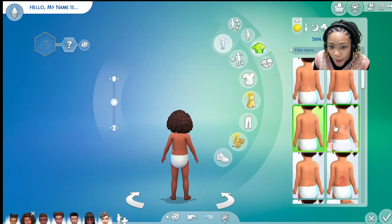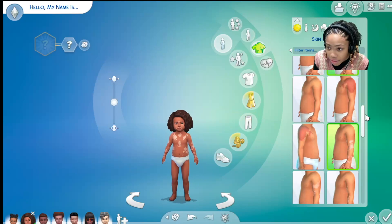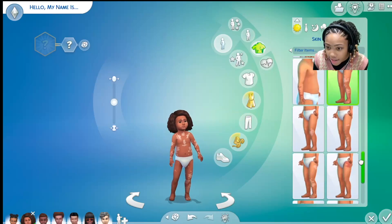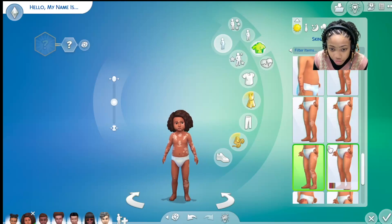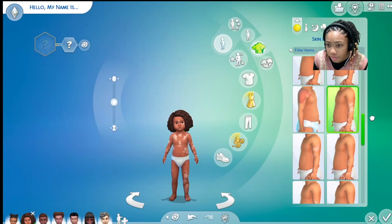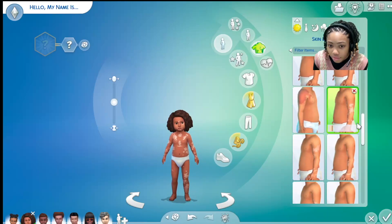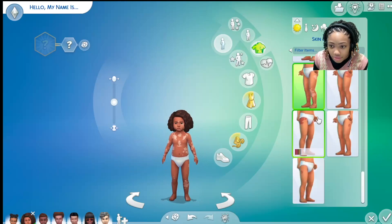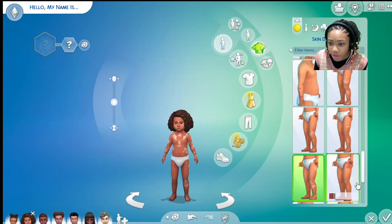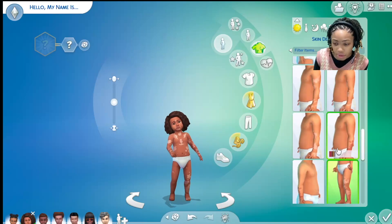You can see the vitiligo on the back, different kinds on the torso, and on the arms. Some leg variants appear on one leg, and some appear on both. As I mentioned, you can't have birthmarks at the same time as vitiligo, but it's still pretty useful when you pair it with other skin details.